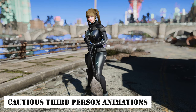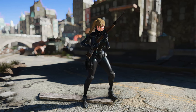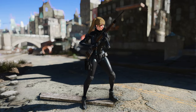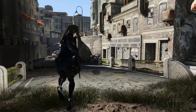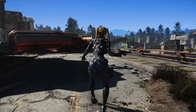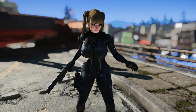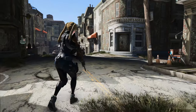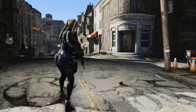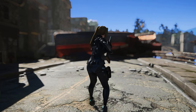Next up is Cautious Third-Person Animations. This mod alters the character's movements and postures in third-person view. For instance, it makes actions like walking, running, or sneaking with a gun appear more cautious and tense. It offers a range of animations for assault rifles, pistols, shotguns, snipers, and sneak, among others. The creator drew inspiration from Dead Space while crafting these animations. If you find this motion appealing, give it a try.